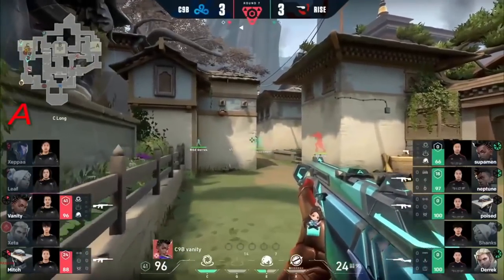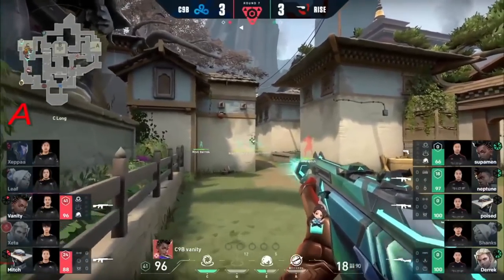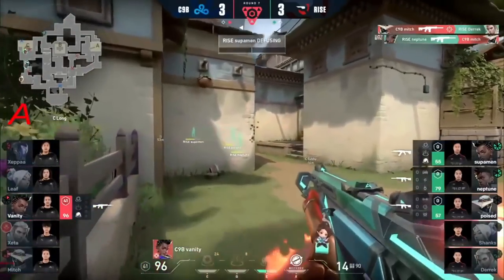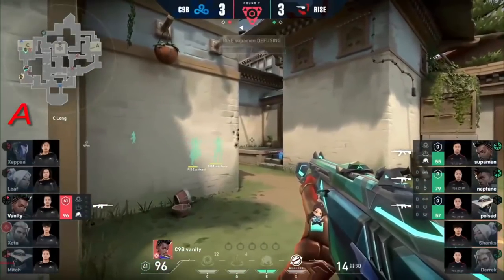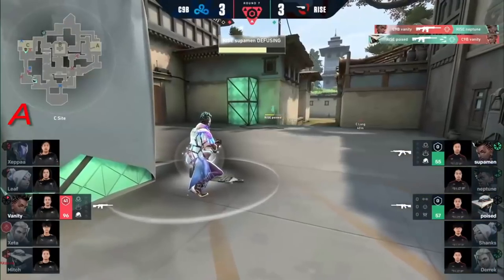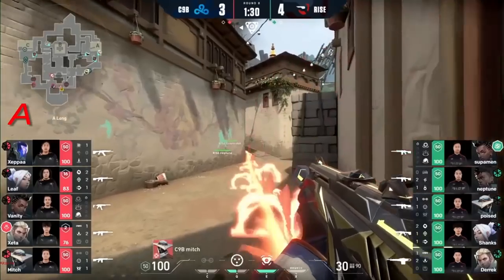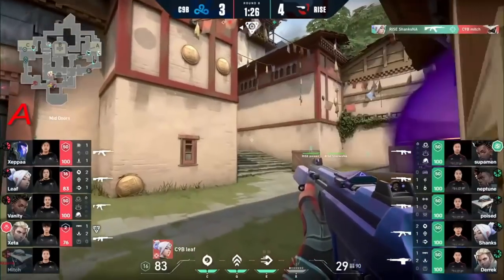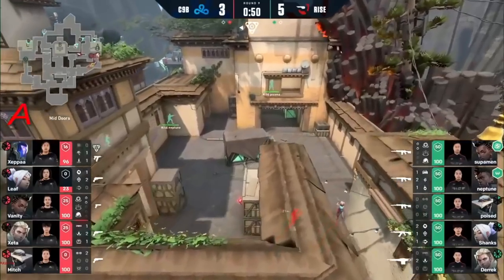That's a Vandal in his hands. Tags down to Vanity — may not want to peek too much. Him and Mitch don't have too much of a crossfire. Remember, they still have a Nebula to put out and smoke out Vanity. He gets a gravity well down, buying himself time. Comes out of the trade and Poised is able to finalize that. Janks on Mitch — what an — he's trapped and it looks like he's ready.